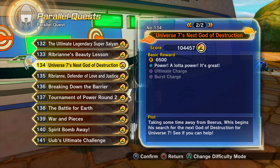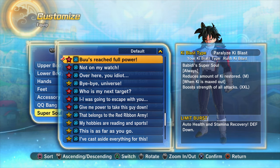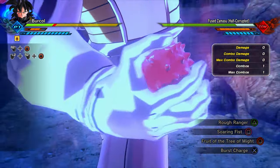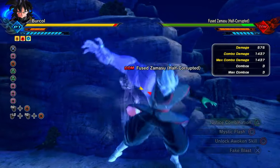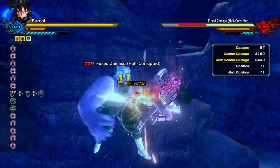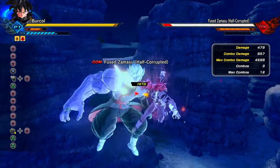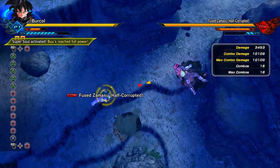Number 5: 'Buu's reached full power.' If you're a regular on the channel, you know I have a Super Saiyan God build based around this super soul. Super Saiyan God gives a massive increase to basic attacks, and this super soul gives an extra extra large increase to all your damage stats. However, for this to work you need to have max ki, and only the first hit of an attack will deal damage. So run this with basic attacks in mind, not single-hit ki skills like Gigantic Roar.